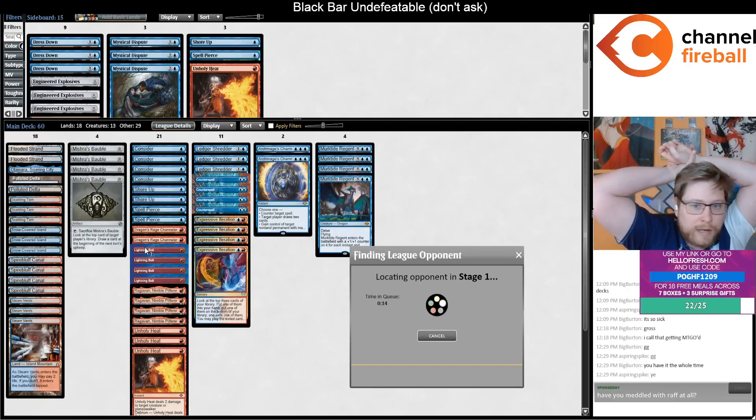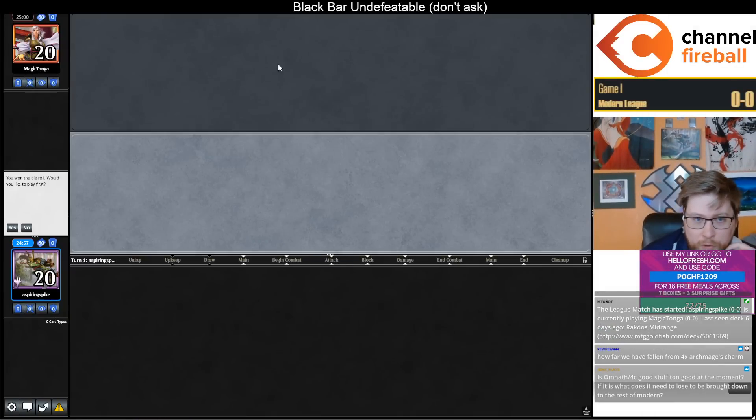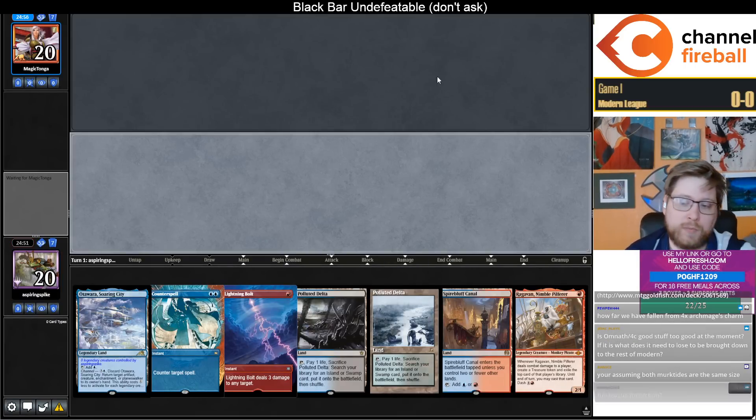With Ledger Shredder, you can connive Shore Up away sometimes if it is ever dead, but I think it's going to be live most of the time. Shore Up can also function as a removal spell when your 8-8 Murktide is blocked by their 8-8 Murktide, or you can attack with your creature, untap, and eat a creature sometimes.